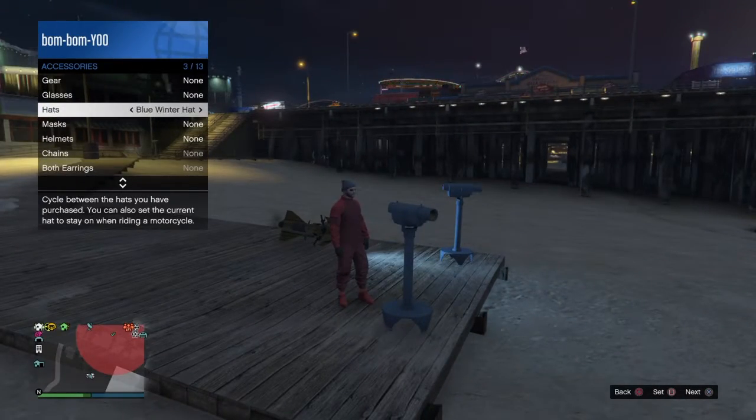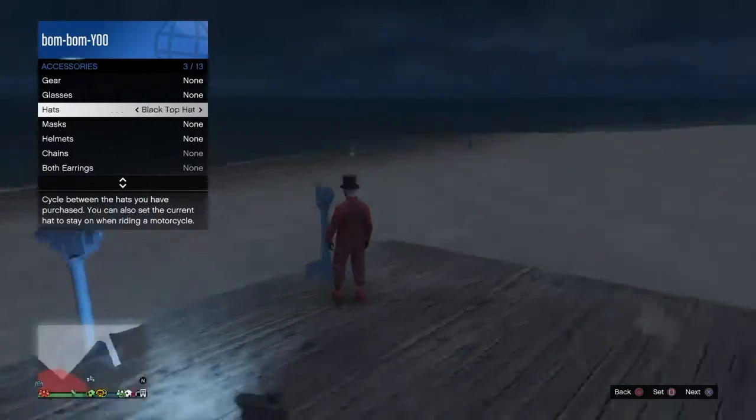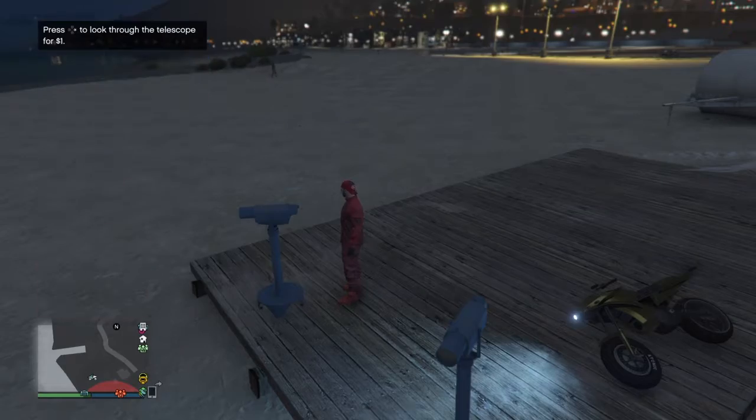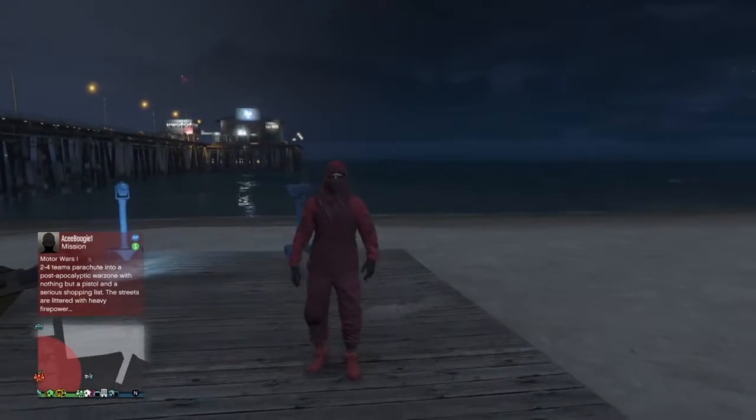Now you want to go into Hats and go to the Red Vapid Race Cap. Now you want to walk away, and there you go — there's the glitch.